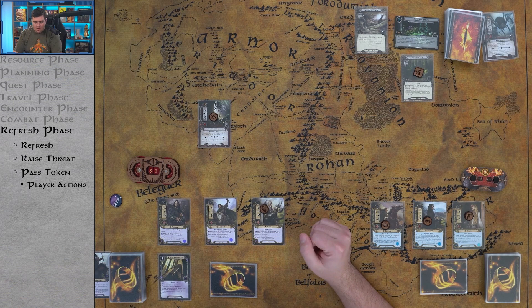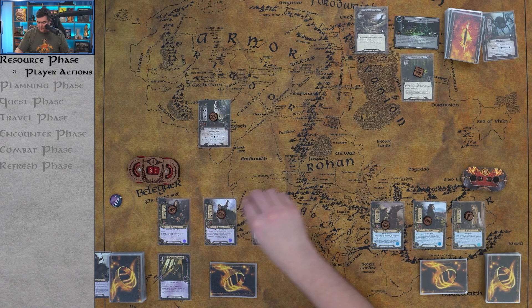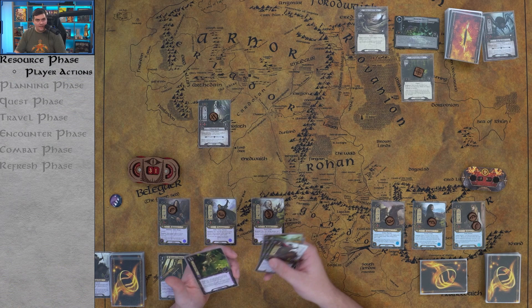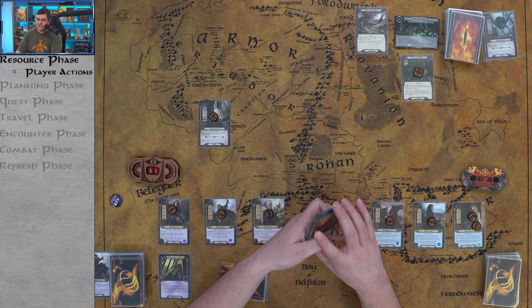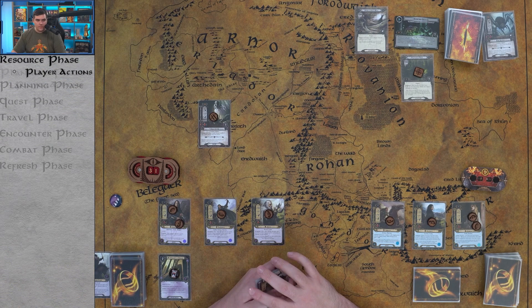Round 2 — back into the resource phase. We pass out one resource to every hero. We activate Steward of Gondor to give Aragorn two more resources. The leadership player draws Sneak Attack — excellent for Gandalf. Sneak Attack puts an ally into play from your hand, and at end of phase that ally returns to your hand. The spirit player draws Test of Will, which lets us cancel a treachery card. I don't think I've ever run a spirit deck without Test of Will — it's phenomenal.